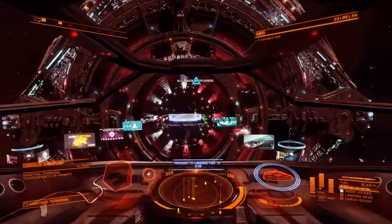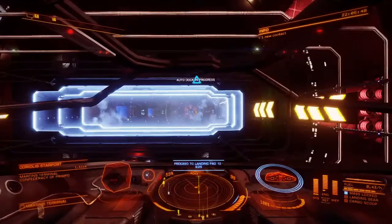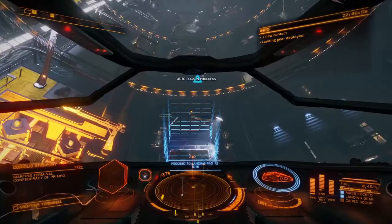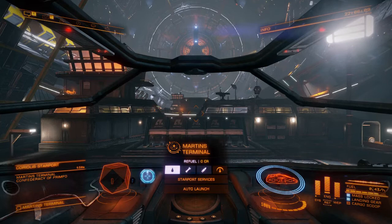We're here. I'm using the Sidewinder's auto-dock. It also has an auto-takeoff. If you're a beginner and don't already know how to take off and land by yourself, I would take it off your ship and just practice, because it's a very useful thing to know and it's also very enjoyable. I'd happily do it manually, but I just couldn't be bothered turning the ship this time.